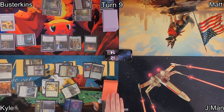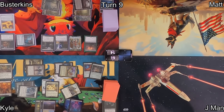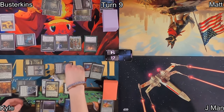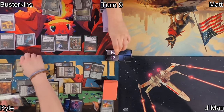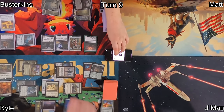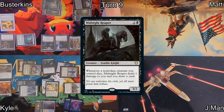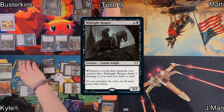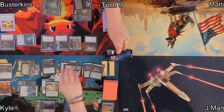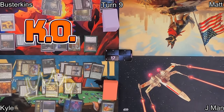On Kyle's turn, he does all the Puzzle Box shenanigans and moves into the red zone. He deals with his commander's triggered ability as well as Chivalric Alliance, and when first strike damage resolves he reanimates Midnight Reaper because he can. Regardless, he has enough combat damage getting past all of Busterkins' blockers to knock Busterkins out of the game. That makes Kyle the winner. Congratulations, buddy.